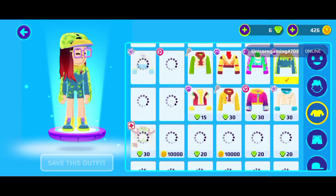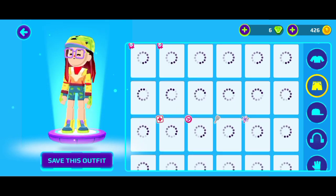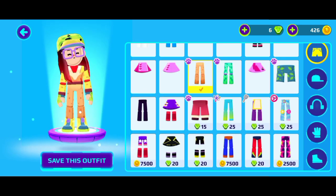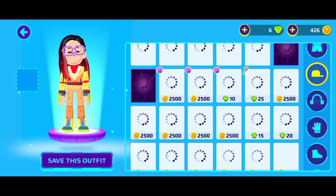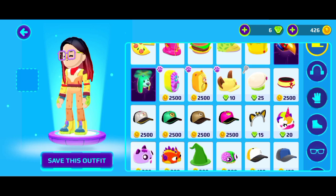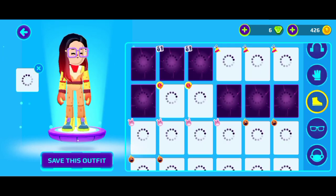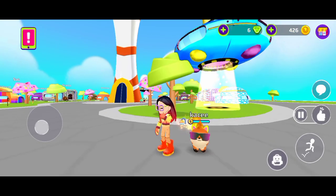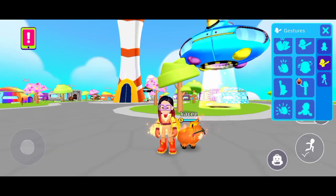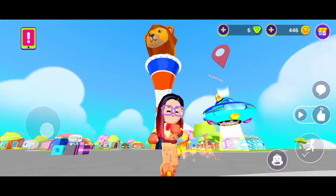Where is my outfit? Yep, right over here. I don't have money to buy this one so I'll leave it and go quickly — I need to buy all of them. Okay, now I'm a humanoid lion! I do like lions — not in real life, but in the game it's so cute.